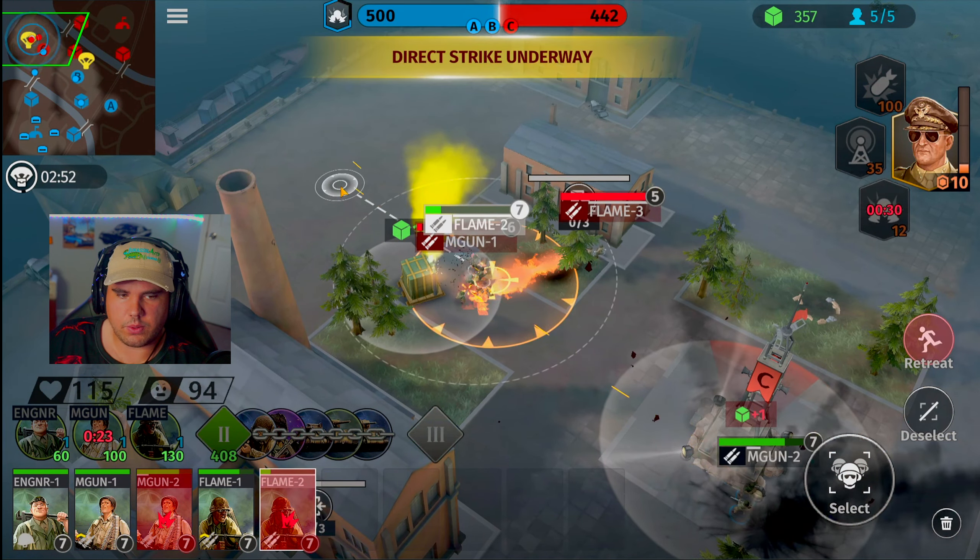If he gets immediately on top of that crate we're definitely going to drop a bomb. Flamethrower squad is going to run away, machine gun units going to neutralize that flamethrower squad. Get inside of this building, get to the tier two phase of the game. Other machine gun units, get over here. Once we get 150 points — which we don't have yet — Charlie's got a bomb strike on top of his head.